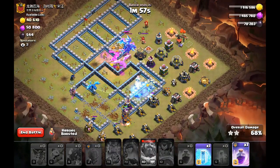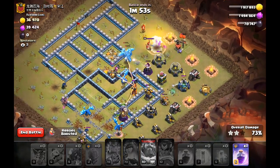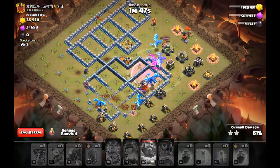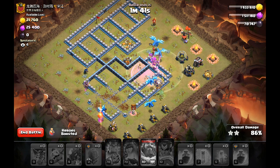Now all we have is like six e-drags, all our CC loons, and we have a freeze and a rage spell to take out this last air defense — and that is it for the base. Really crushed it. That is like six e-drags left up, just like the Stephanie attacks did.